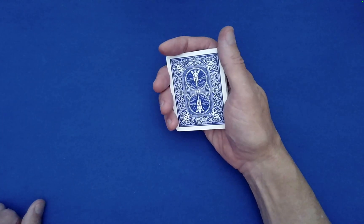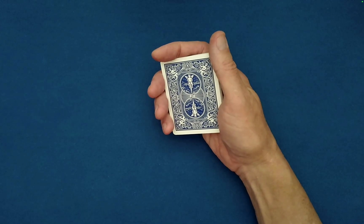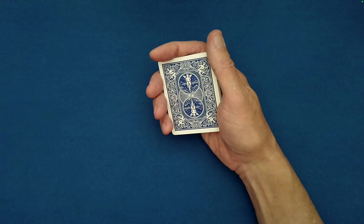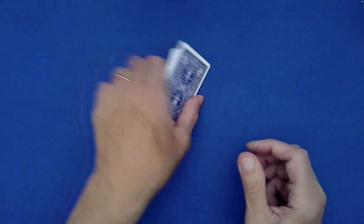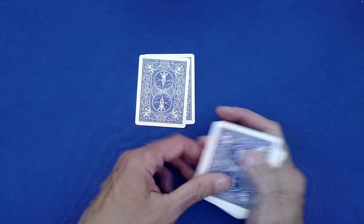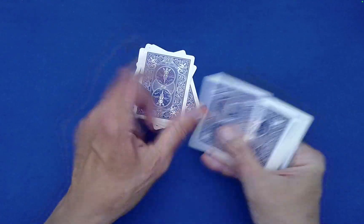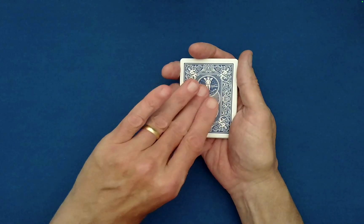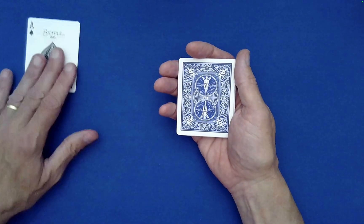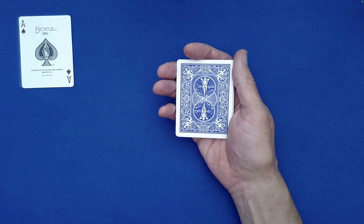Now at this point, I'm going to spell out 'Ace of Spades,' which was our helper card. So A-C-E, drop the rest on top. O-F, drop the rest on top. S-P-A-D-E-S. Ace of Spades. What has that done for us? I think it has done something kind of interesting and unlikely — it's brought to the top our helper card.